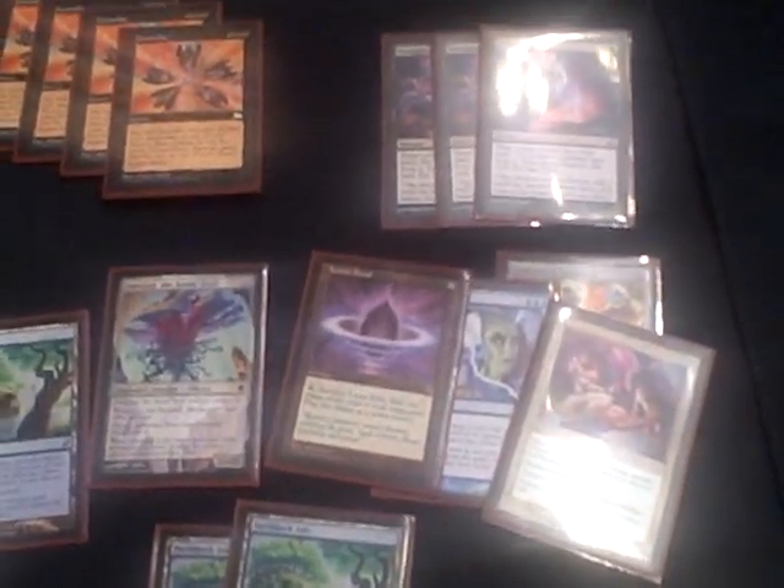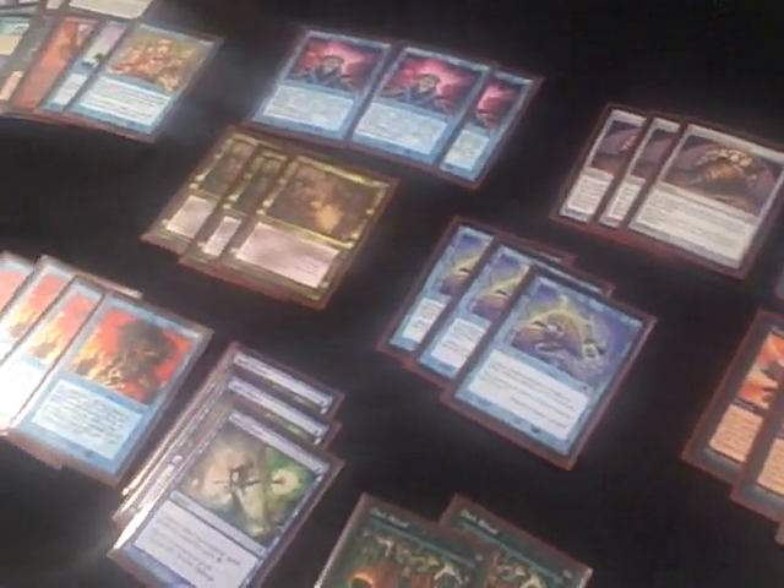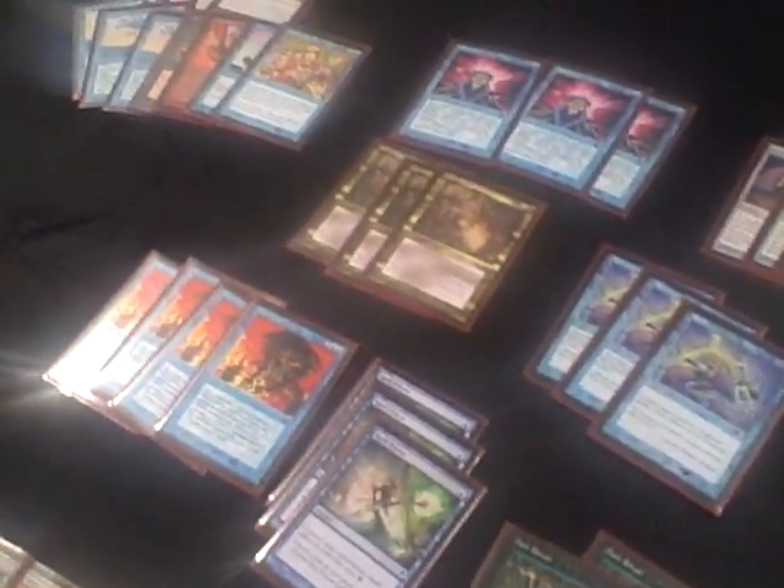What's the quickest kill you've had with the deck? I have done a turn two Emrakul from both a Doomsday and a Show and Tell, but that obviously doesn't kill them immediately — it takes a couple turns after that. I'm not really in a rush; I usually try to go off turn three. So I haven't had any really quick kills.